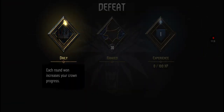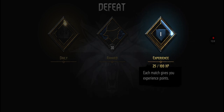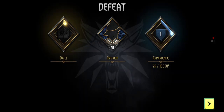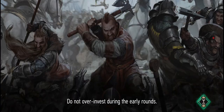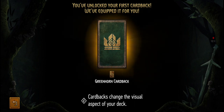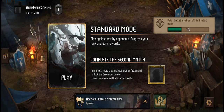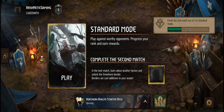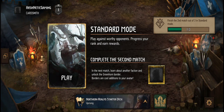Each round win increases your crown progress, each match gives you experience points. I didn't even use Faultless Stability — what the heck! Each victory comes with a mosaic piece. Do not over-invest during the early rounds. You've unlocked your first card back — Greenhorn card back! Card backs change the visual aspect of a deck. Finish the second match out of three in standard mode to unlock the Greenhorn border.